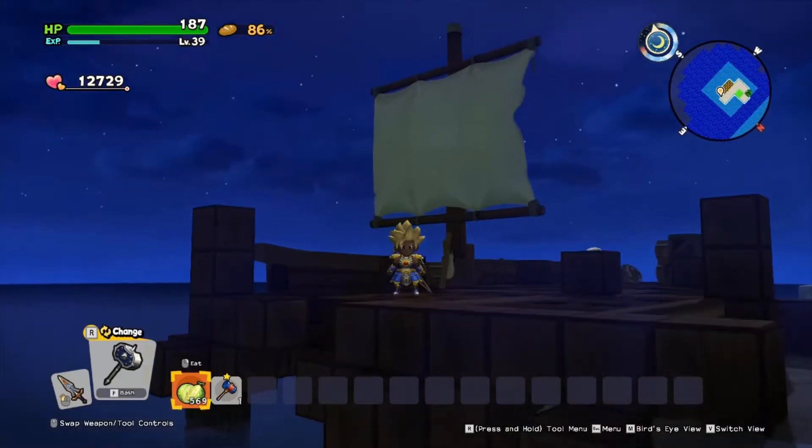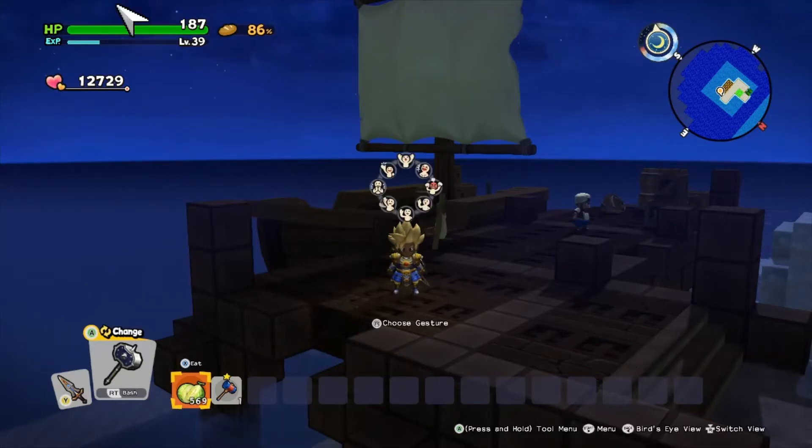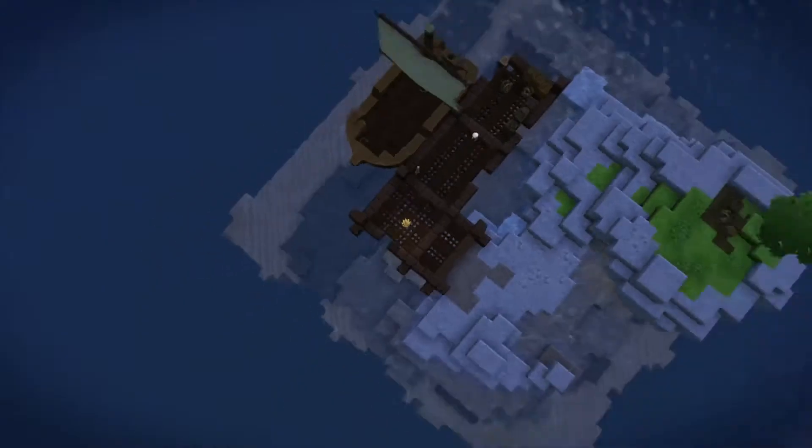Here we are in another episode of Dragon Quest Builders 2. We're out here on another build utopia, and I'm going to show you guys this one. This is a special recording because this is an island that I actually failed — I didn't do this correctly and there's no way that I can complete it, but I'm going to show it to you guys anyways. The boss says hello — let's get to this build.